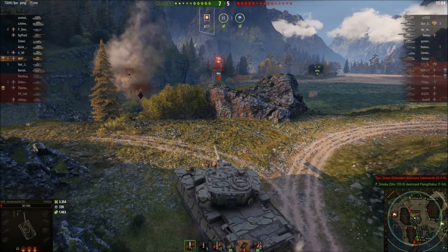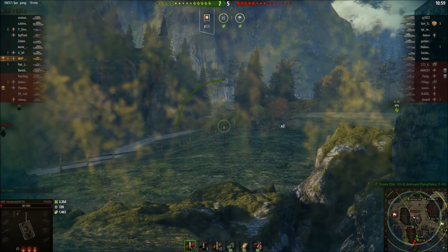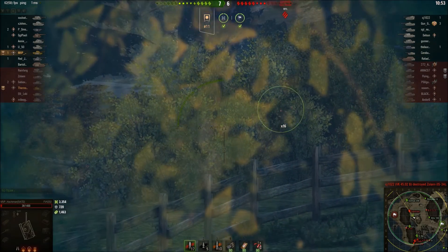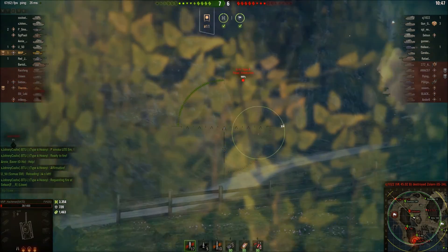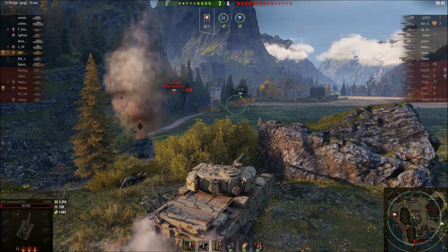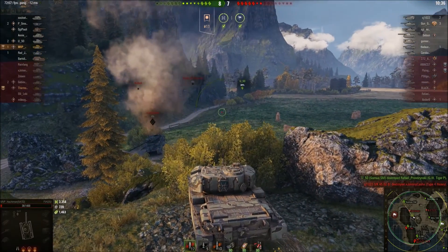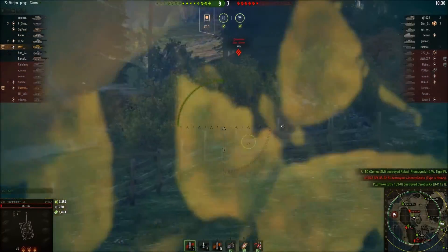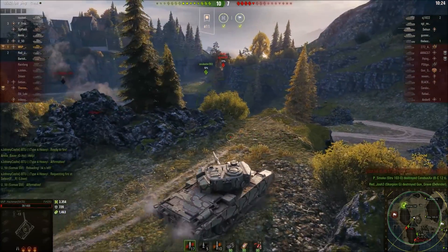3,354 damage, 1,463 spotting — and there's a Defender right there. Now that's a nasty tank; it's one of the OP heavy tanks, frankly. He's hauled down — I have no prayer of penning him in any way, shape, or form. So I'm just going to hold this spot. Artillery splashed him and I got a little spotting damage from that. I'm trying to pick the Defender up but I just can't seem to find him. There he is — though I didn't get the spot for it.